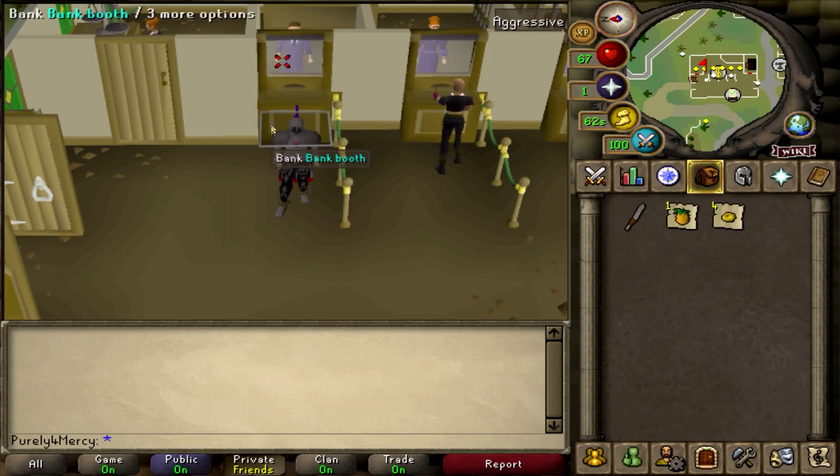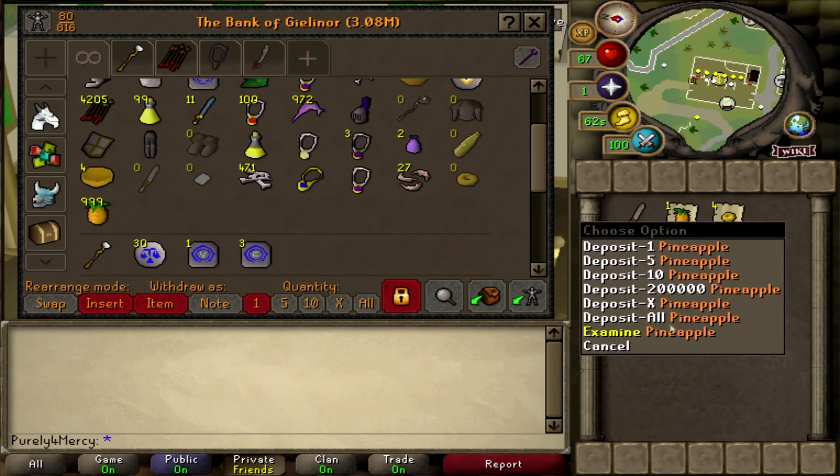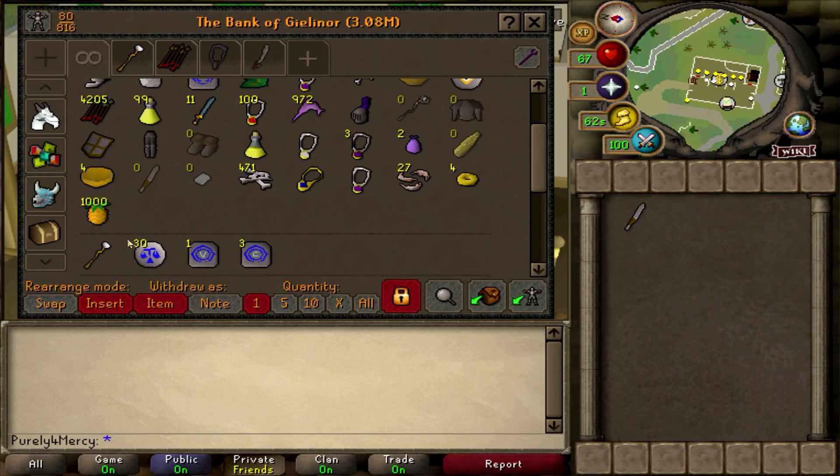Prices are always subject to change. The trick here is to get six pineapples in your inventory so you don't fill it up, because if you keep cutting them constantly you will lose some rings.